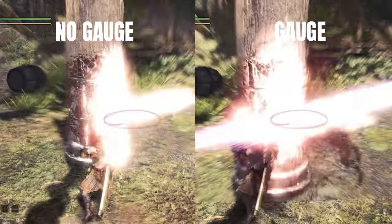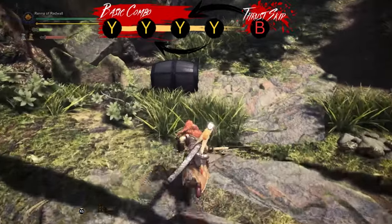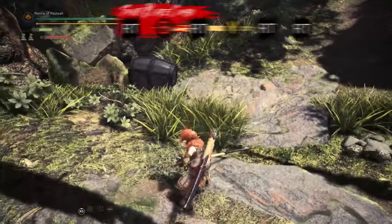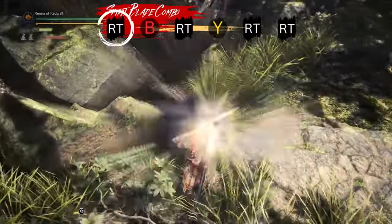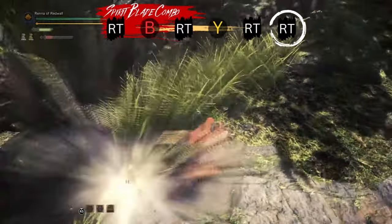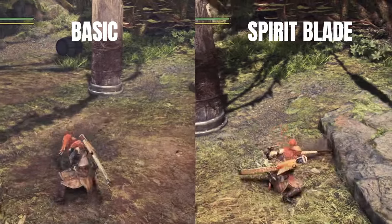However, this comes at the cost of damage, so keep that in mind. Spirit Blade attacks also have the Mind's Eye property, meaning they cannot bounce no matter how tough the monster's hide is. This can help you secure a Round Slash even when hitting an armored target. They also let you rotate much more than standard attacks.